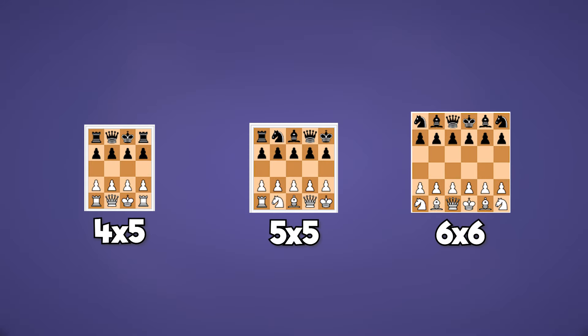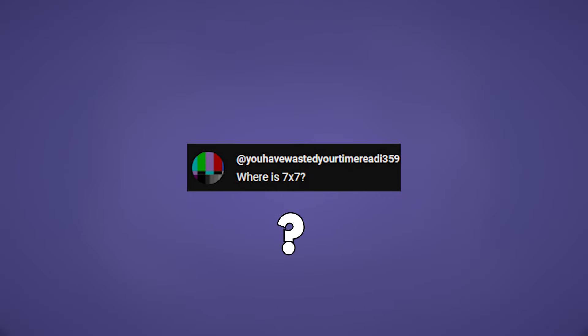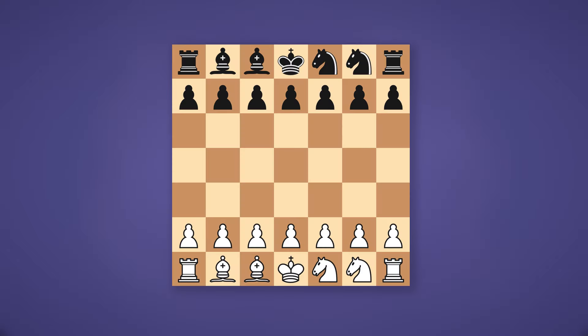In my last video, I picked a board of each size from the mini chess Wikipedia page, but as one comment pointed out, one size was suspiciously missing. That's a very good question, so I looked it up and found a pretty good 7x7 setup. This is called dragonfly chess.